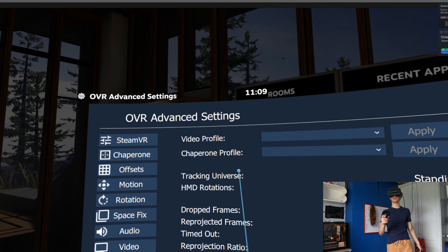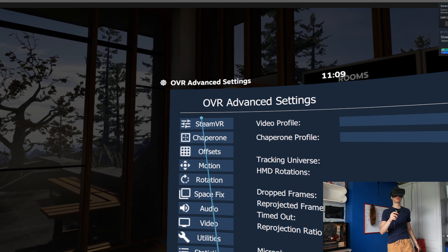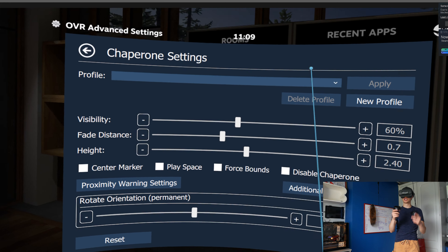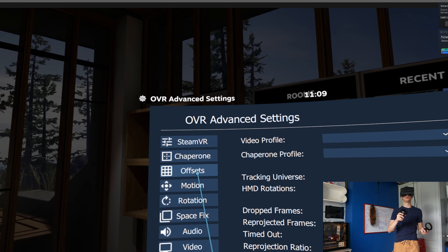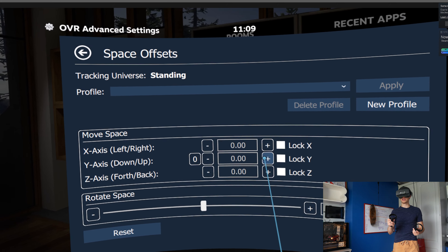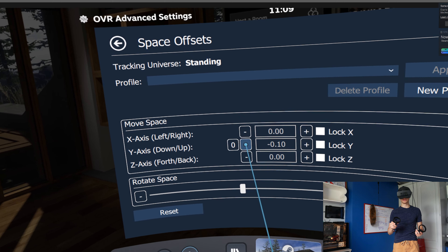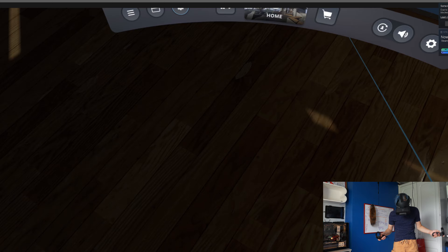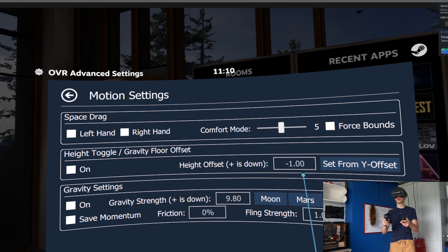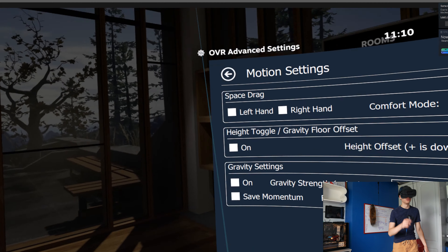Look how many options you have here. You can set your own custom video profiles, you can set your own custom chaperone profiles. Let's go through the settings really fast. You have SteamVR, you have your chaperone settings, everything you would ever need, your offsets — everything you will ever need. You can change your Y offset here — you can go up, you can go down, just like that. And now you're going to be floating in midair. Just in case your height is wrong, you can change it there. You have your motion, of course, and here you have your Y offset that will make you float up really far in VRChat.